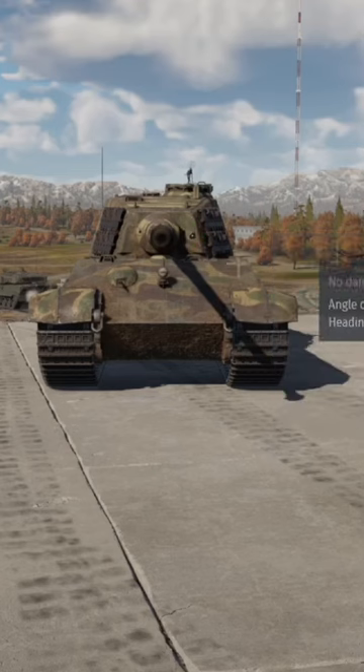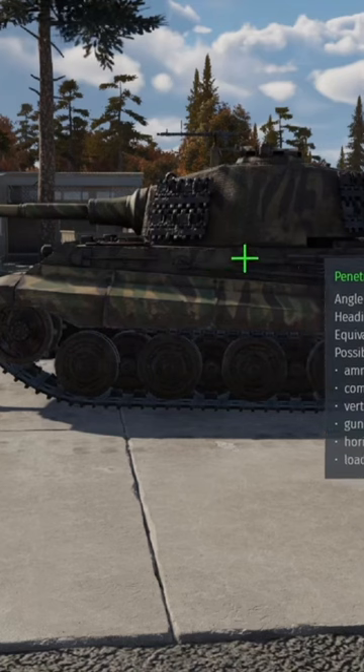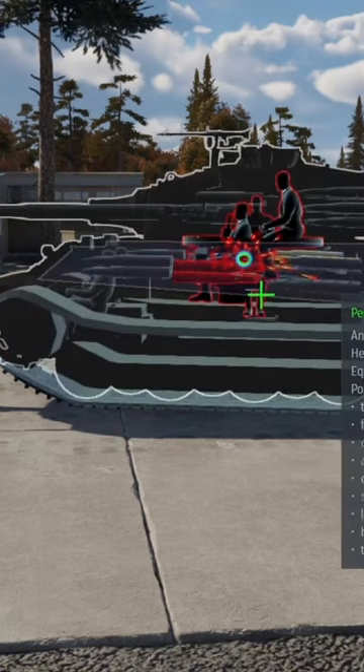Now we have the deadly King Tiger and we will be using the American Super Pershing's 90 millimeter. There's not much you can do but aim at a tiny box on the massive cheeks of the turret where you could do damage. If it's on the side then shoot around the center, not the turret.